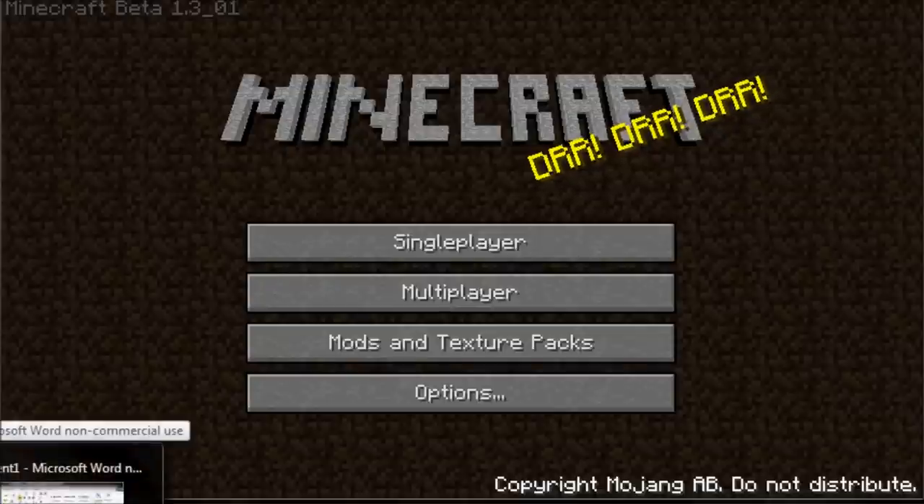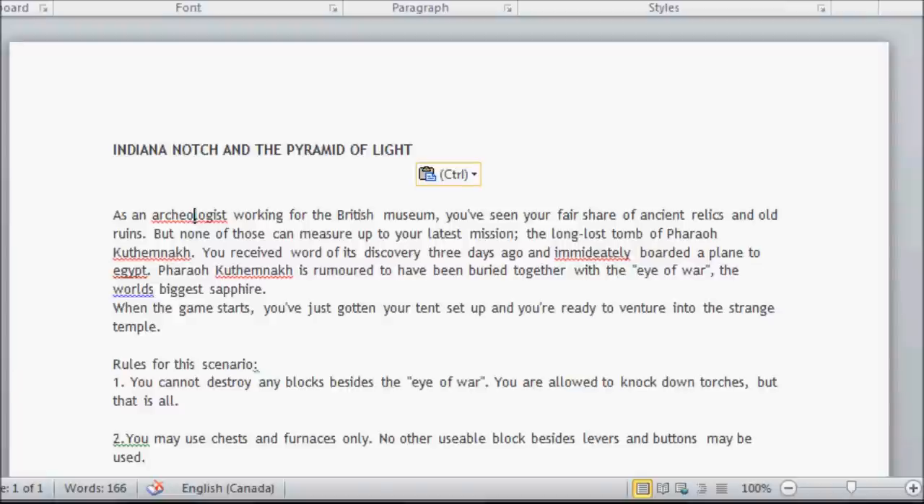Here's the story and the rules: Indiana Notch and the Pyramid of Light. It's a custom map kind of like an Indiana Jones style adventure. As an archaeologist working for the British Museum, you've seen your fair share of ancient relics and old ruins, but none of these can measure up to your latest mission — the long-lost tomb of Pharaoh Tutankhamun. You've received word of its discovery three days ago and immediately boarded a plane to Egypt.